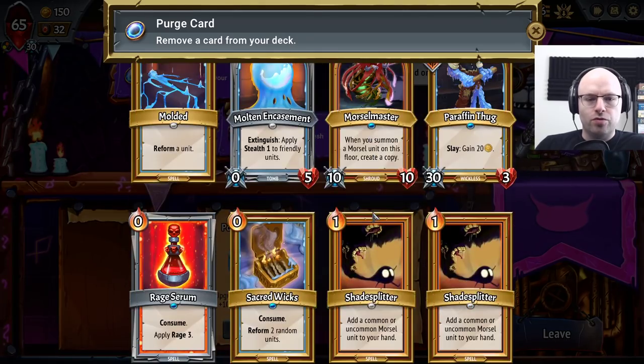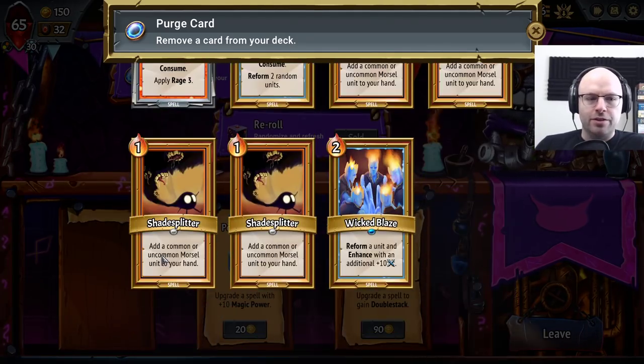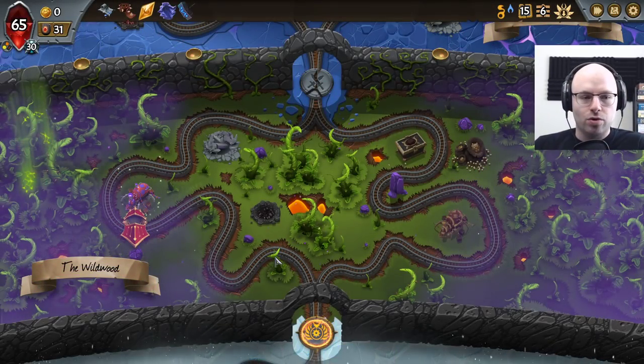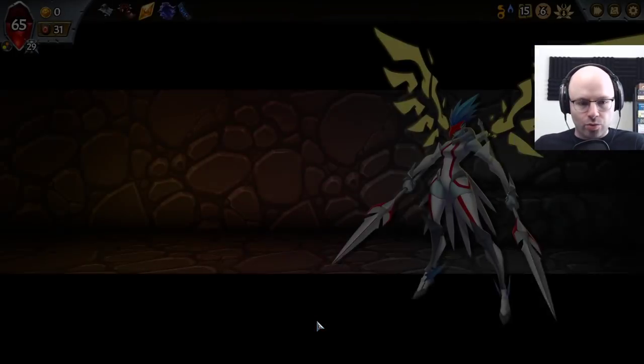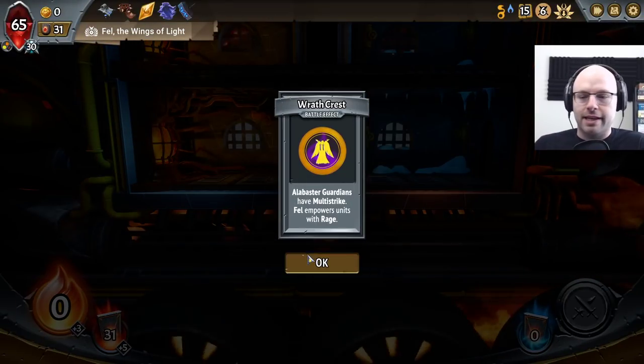We do have 150 to remove another card. Definitely still think our shade splitters are not that good — normally we're doing okay on morsels. Alright, it's the boss fight. This is the first time in like three fights I think things could go wrong. We haven't been tested in a while, and in a way that's why I'm a little bit scared.